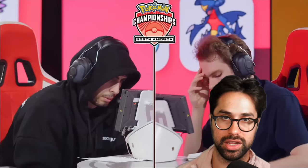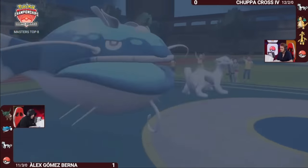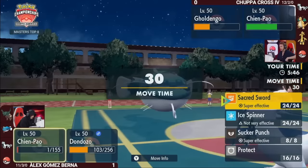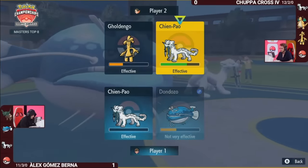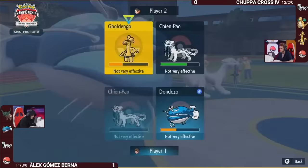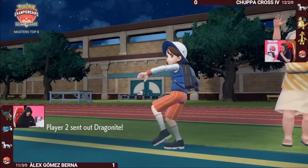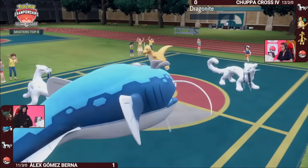The number 4 spot on our list features Alex Gomez again, this time in the quarterfinals of the North American International Championships. He's facing down a Goldango and Chenpao with his own 1HP Chenpao and Dundozo. Alex could go for a Sucker Punch into the Goldango, which would give a good chance of dodging his opponent's Sucker Punch and picking up the KO, but that seems too obvious. He realizes his opponent will likely switch out Goldango to save it, and to the surprise of the casters and crowd, launches an Ice Spinner into the Goldango. The risk pays off, as Goldango switches out into a full HP Dragonite that gets KO'd on the spot, removing a huge threat and giving Alex an enormous lead.